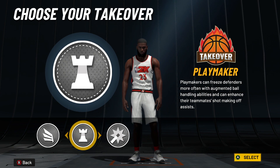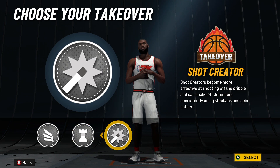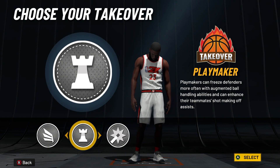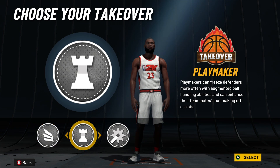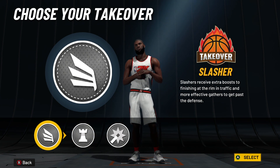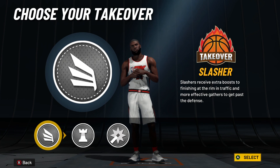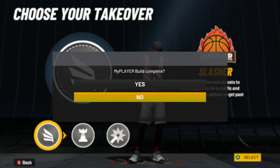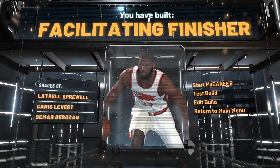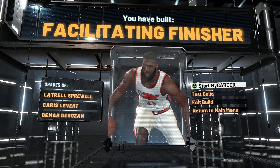You can choose between Slasher, Playmaking, and Shot-Creating takeover. I would not choose Shot-Creating if you want a perfect LeBron build — I either go Playmaking or Slashing. Playmaking takeover fits where LeBron is now in his career with the Lakers — he's getting up there in age, trying to make plays for teammates, he can still dunk, but he's more of a playmaker. If you want more of that prime LeBron feeling, go Slasher takeover so you can be catching some bodies out here. And you have built a Facilitating Finisher.